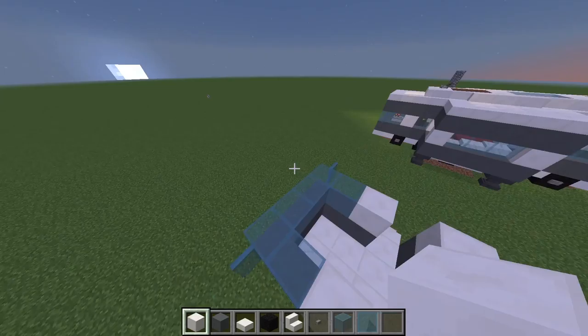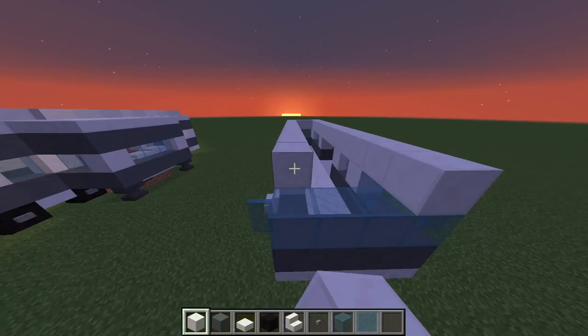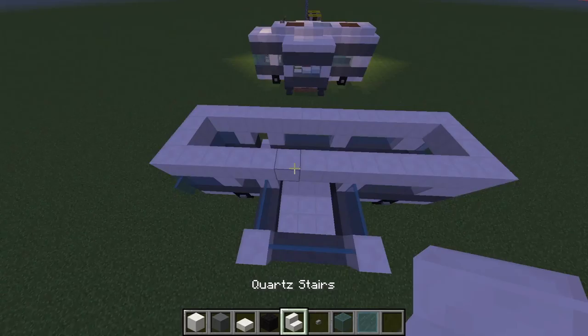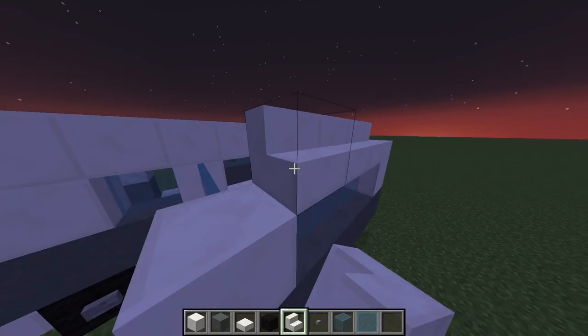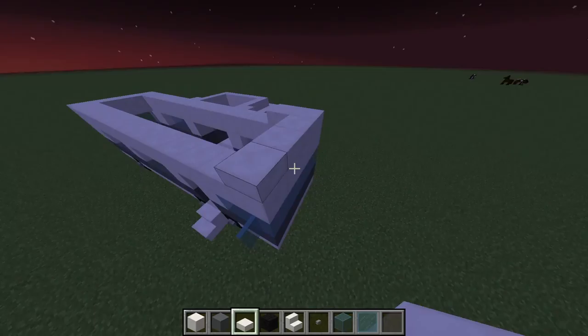Next, what you want to do is take your block of quartz and surround the perimeter — this is what it looks like from above before. I'll go ahead and fast forward it. Now that we have finished, we can look at it from above — I just went around the perimeter. Now grab these stairs, put a stair facing us, curve it, and do the same on the other side.